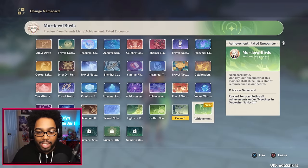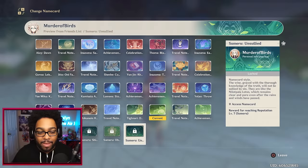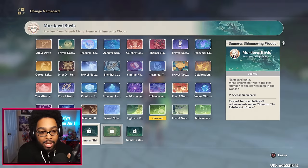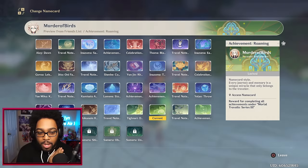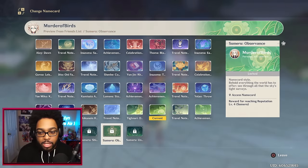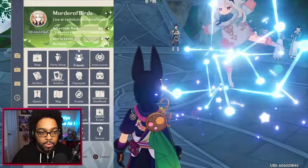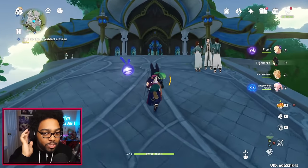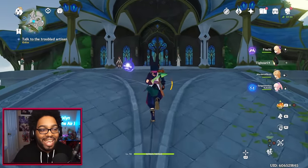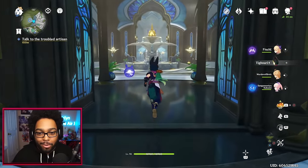I got three new name cards. I think I can actually get another one in the Academia if I collect all the books — that will give me the roaming name card. Dori comes out next week so I'll eventually get that one. The rest are a mix between reputations and general achievements for 100% in the region — we'll get those eventually. We are making our way into the Sumeru Academia — very excited. This is so... we did see this room in the trailer actually!